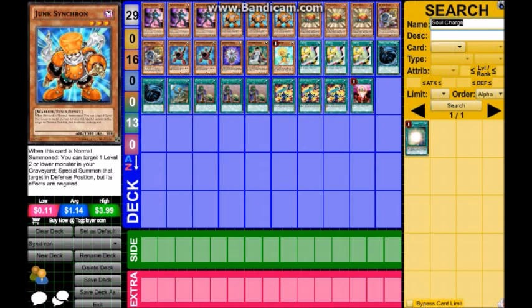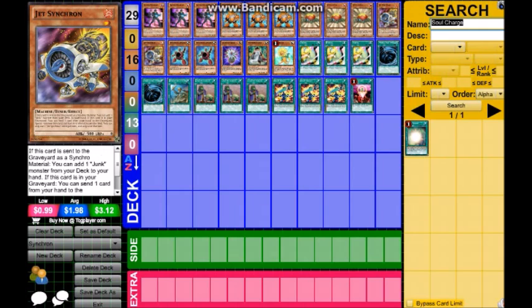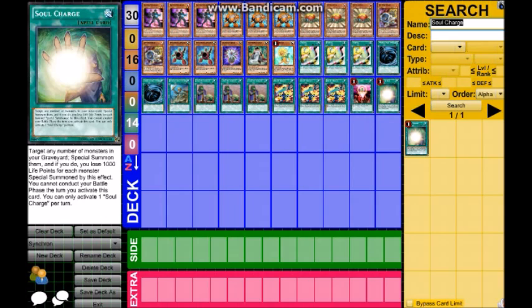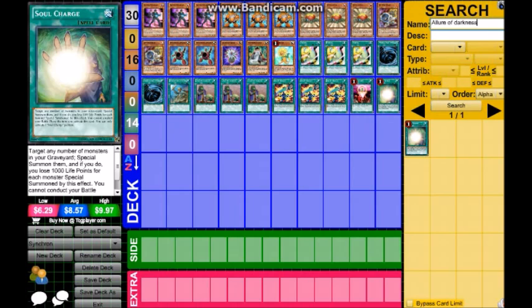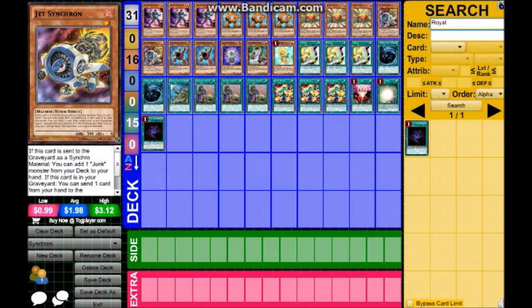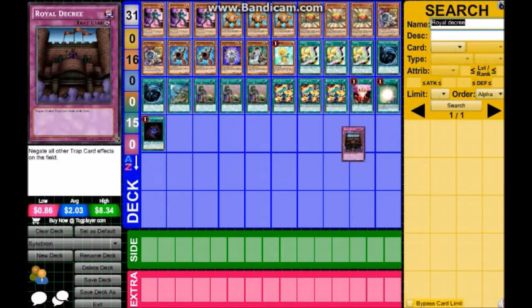Next up is Soul Charge. Target any number of monsters in your graveyard, special summon them, and if you do, you lose 1000 life points per monster. But for this deck, you can make so many plays happen — it's amazing, no questions asked. Also Allure of Darkness — you draw two but have to banish a dark monster; it's worth it for the draw power. And Royal Decree, three of those.